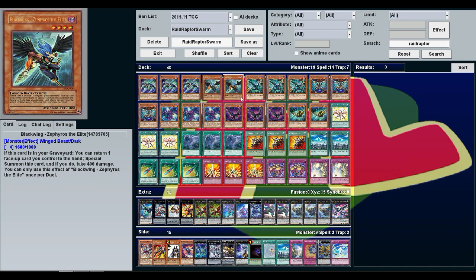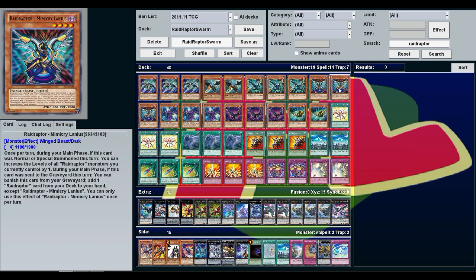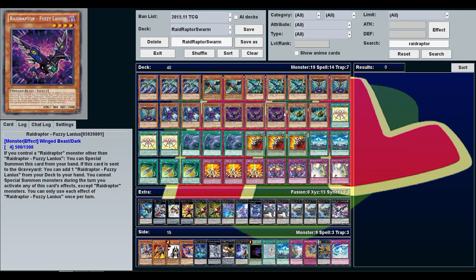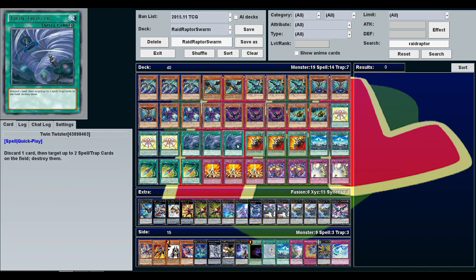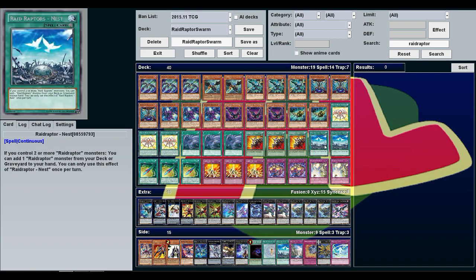Three Blackwing Zephyros the Elite, three Raid Raptor Vanishing Lanius, three Mimicry Lanius, three Necro Vulture, three Fuzzy Lanius, two Singing Lanius, three Rank-Up Magic Raid Force, three Twin Twisters, three Swallow's Nest, two Raid Raptor's Nest.